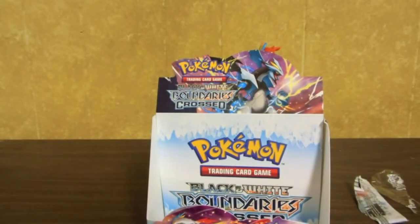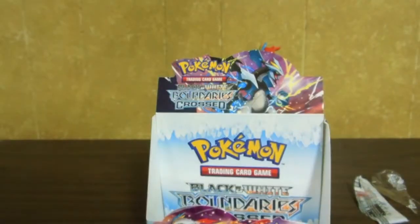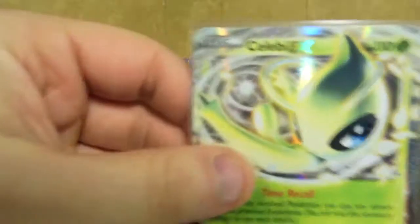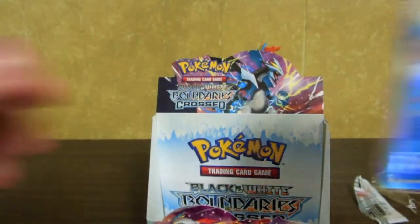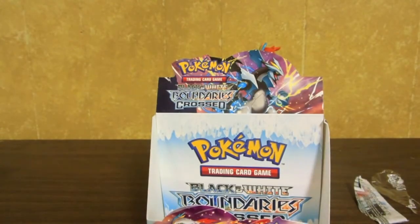Okay, that was box number one. Here's a recap of what I got in box one: Kyurem EX, White Kyurem EX, Celebi EX, Sharon Full Art, and a Computer Search Ace Spec. I'll be right back for part three of box number two. Take care.